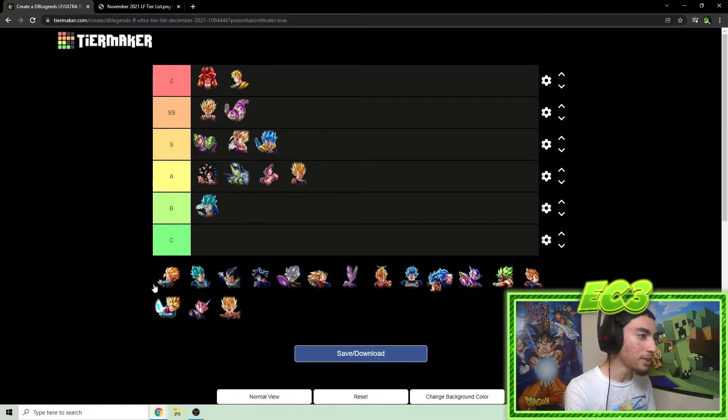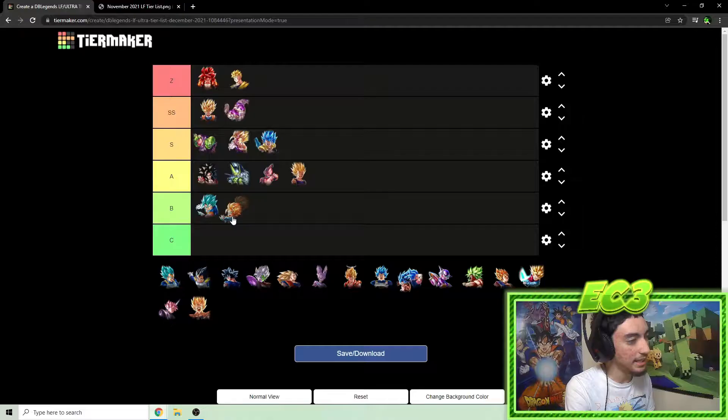Goten is a weird unit — he never sees play obviously because of Revival Gohan. I'm putting him in B tier. He himself as a unit is actually pretty decent, but you never really get an opportunity to run him because Revival Gohan exists and is just a million times better. That's really it for Goten.